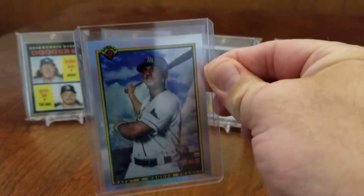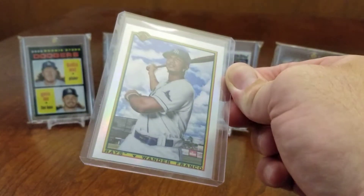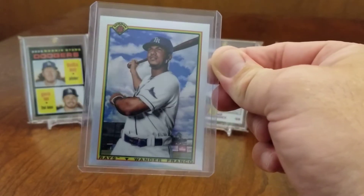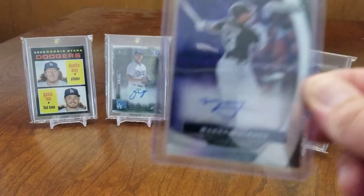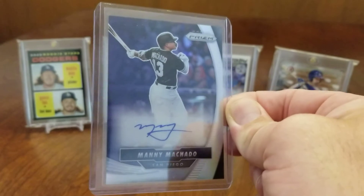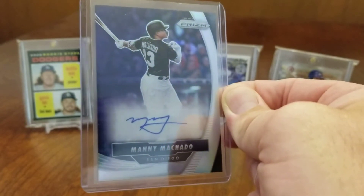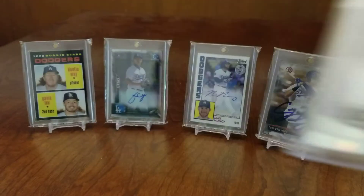I got this Wander Franco Bowman parallel - really awesome looking card. I love how the clouds are behind him in the photo, it's a really cool shot. I really enjoy that one. I was pretty stoked on this one too - I pulled this Manny Machado autograph out of Prism. I didn't own any of his autographs prior to this rip, so I was pretty happy when I pulled this one out.